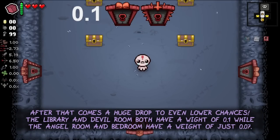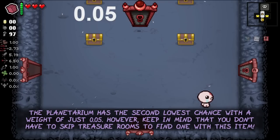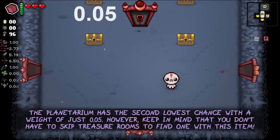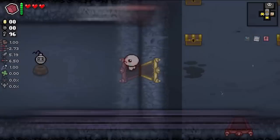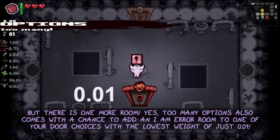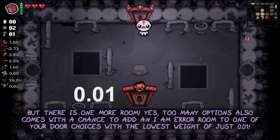After that comes a huge drop to even lower chances. The library and devil room both have a weight of 0.1, while the angel room and bedroom have a weight of just 0.07. The planetarium has the second lowest chance with a weight of just 0.05 — however, keep in mind that you don't have to skip treasure rooms to find one with this item. There is one more room: TooManyOptions also comes with a chance to add an I Am Error room to one of your door choices, with the lowest weight of just 0.01.